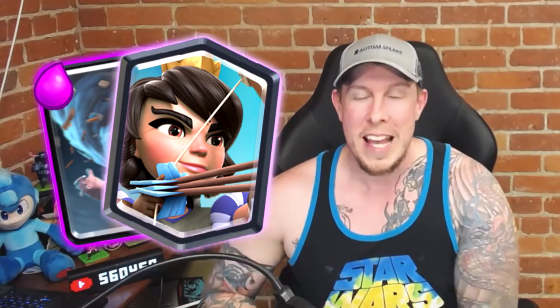Quick interruption — this is Ash from the future after I've already recorded this. I think I should have made this list a top ten, because two cards that definitely deserve to be on it are Tornado and Princess. No card's placement is really as valuable as Tornado's, and same thing with the Princess — when do you play at the bridge, when do you play behind the tower? So Tornado and Princess should be injected here to make it a true top ten list.